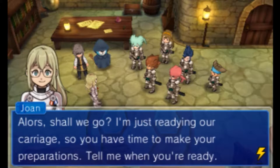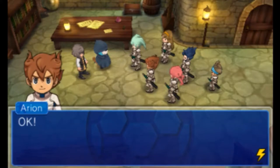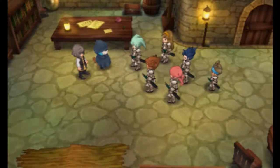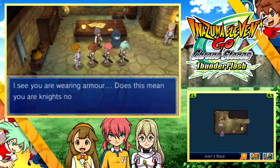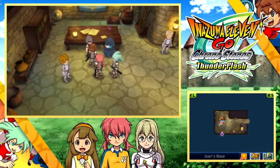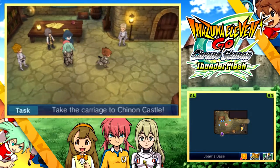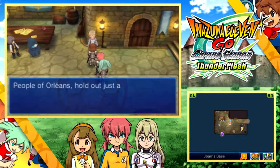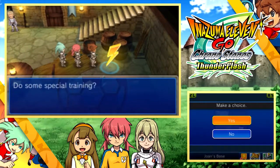With a yo-ho-ho, it's Taylor the Toaster. Welcome back to Let's Play Inazuma Eleven Go Chronostones Thunderflash. In the last episode, we truly befriended Joan of Arc, and she's recruited six of us to escort her to Orleans as a measure of protection. We will fetch some reinforcements from Prince Charles in the process.